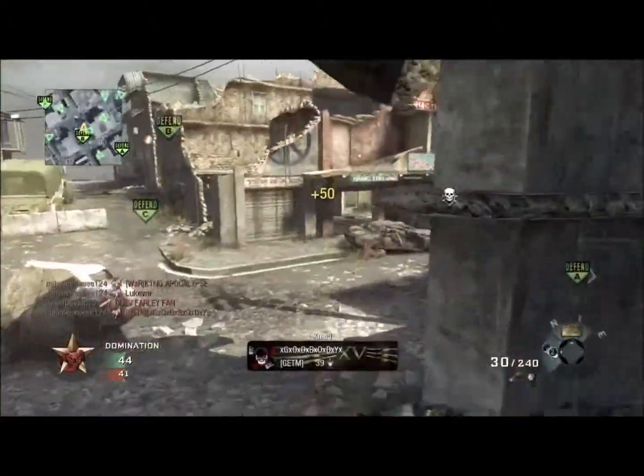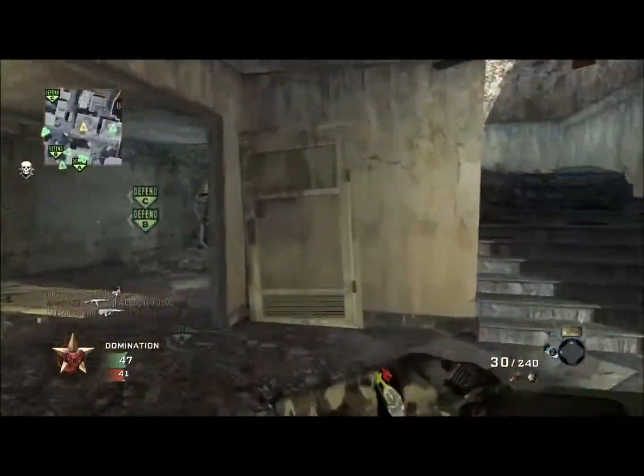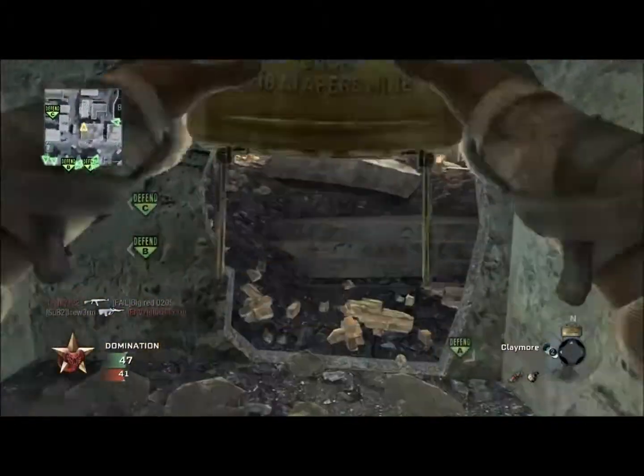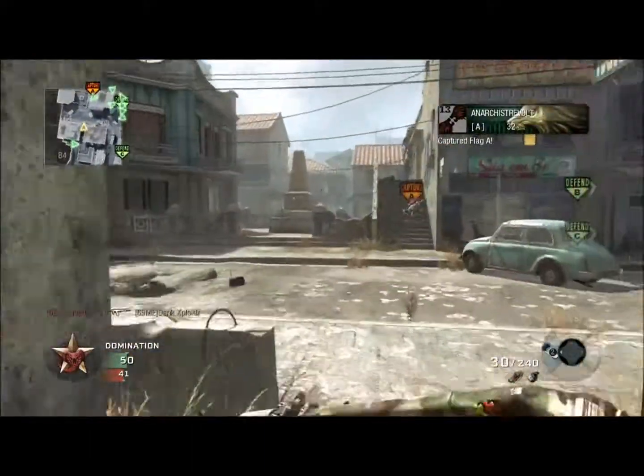Stadium is said to be small and looks like it's good for CQB — close quarter combat — and yeah, it should be really cool. The map pack is going to be 1200 Microsoft points.